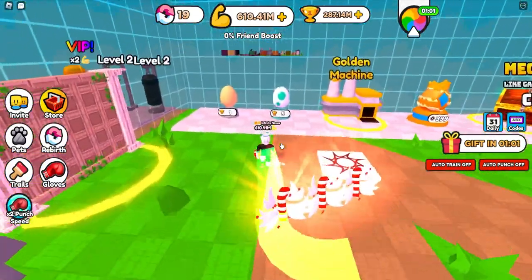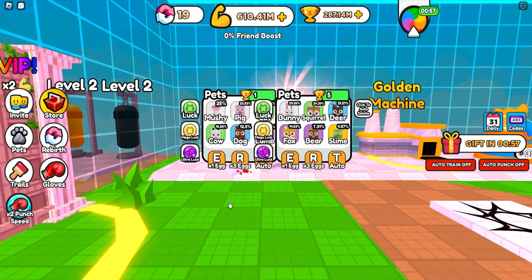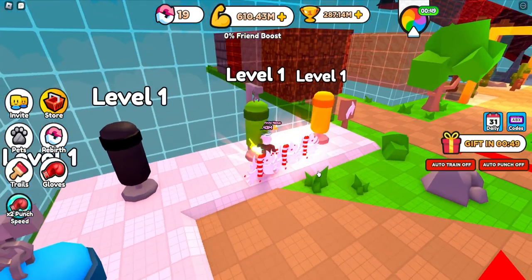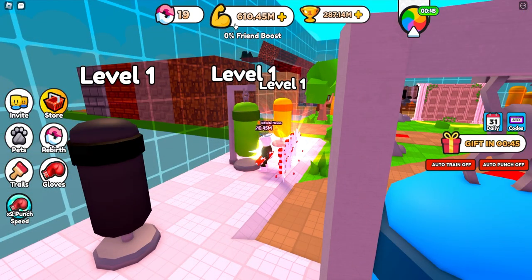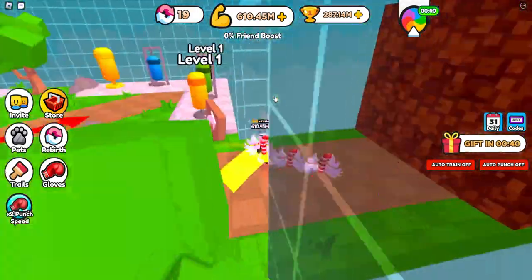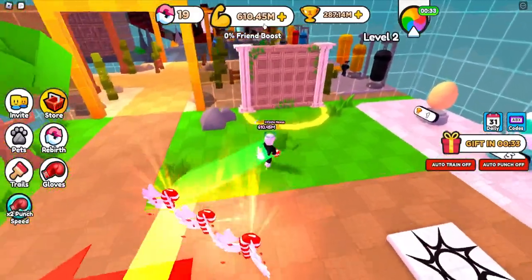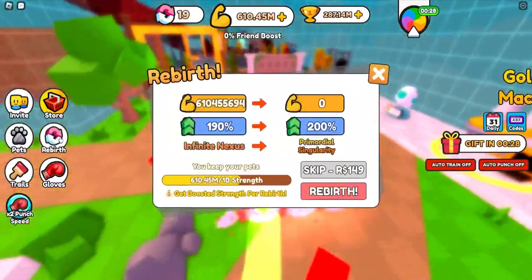You're also using wins to hatch pets right here, which increase your multipliers. We're going to talk about pets in a little bit. In order to actually get strong, you need to train here — just come here and start punching on this punching bag. That's how you increase your strength, which you see at the top of the screen, so that you actually do more damage to these walls. I've progressed fairly a lot in this game, and my stats are very, very inflated as you can obviously tell by the numbers.